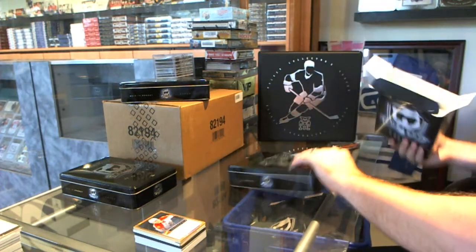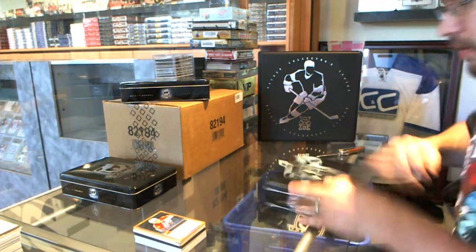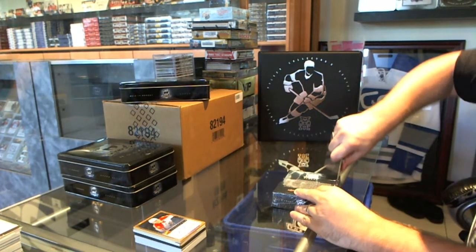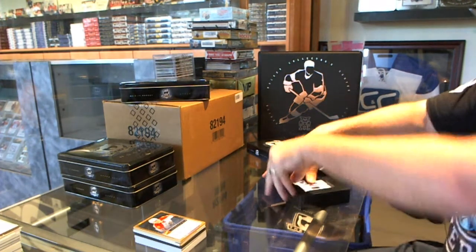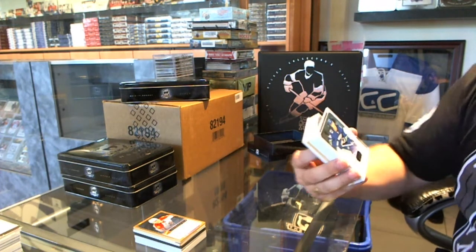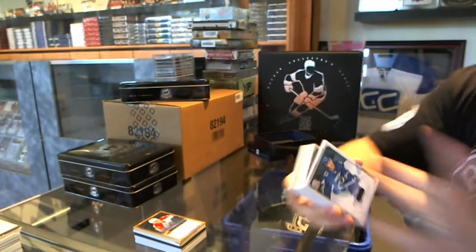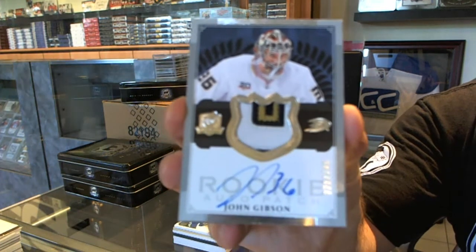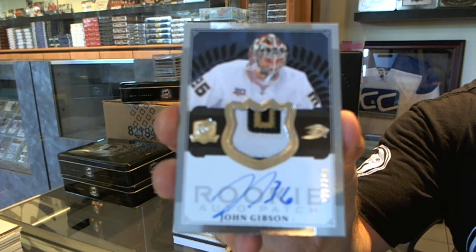Thank you Pen Dave, I appreciate that sir. I'm going to make an epic call for today — why not? I'm going to call a Tyler Johnson. We've got number 249 Alexander Burroughs. A gold Johnson — yeah, that would be huge. Number 249, beautiful 3-color Rookie Patch Autograph — John Gibson. That's not a bad one. John Gibson, number 249.